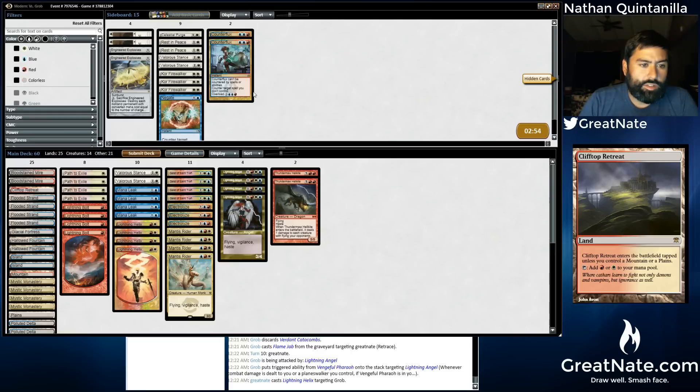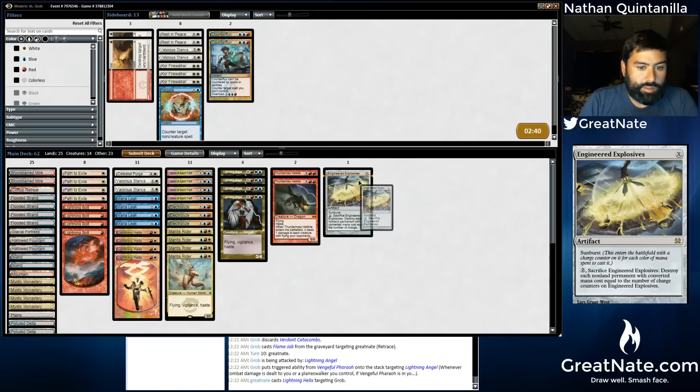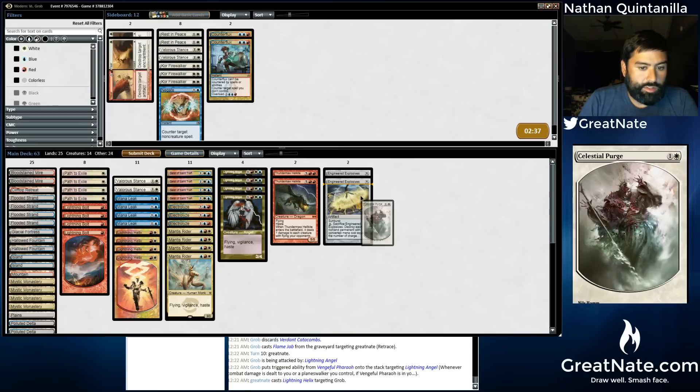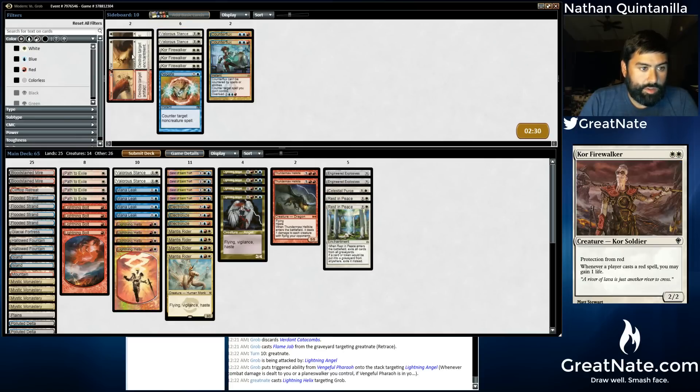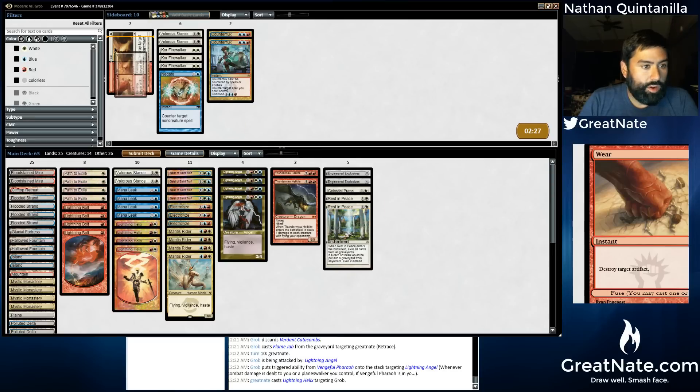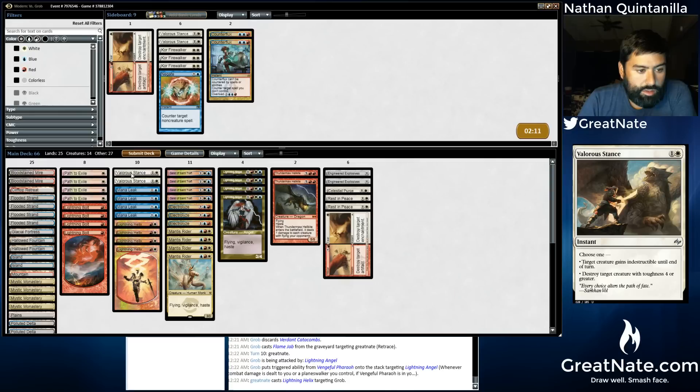This Loam deck — Assault Loam — I've seen that name pop up. It's a real deck in the sense that good players want to play it. Engineered Explosives seems like it's good. Celestial Purge seems like it's good. Rest in Peace would be ridiculous in this matchup. I don't know if we need Wear or Tear. There's an enchantment that they can play that if they discard cards, it makes zombies. They can make a bunch of zombies with Assault Loam. Valor's Stance doesn't seem great. Mana Leaks seem fine. Electrolyze seems good.